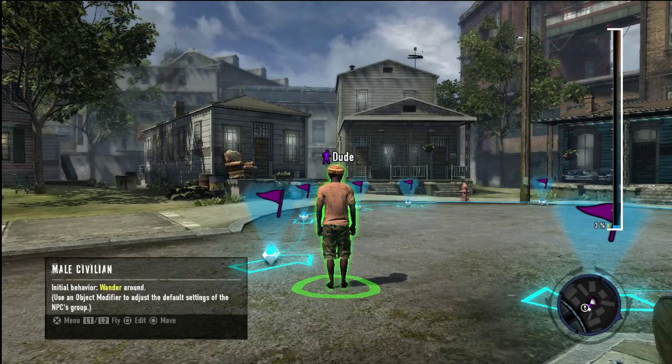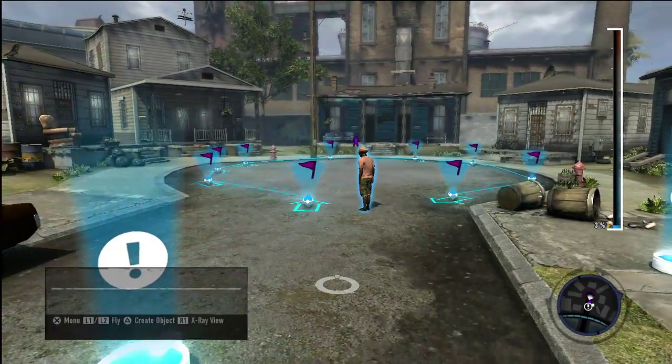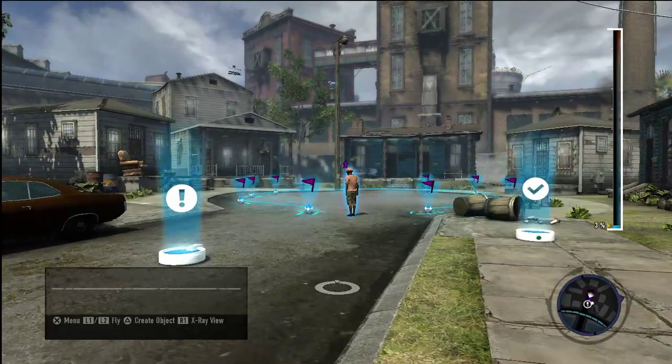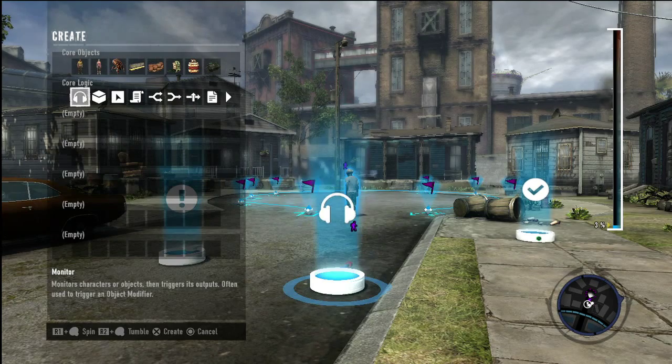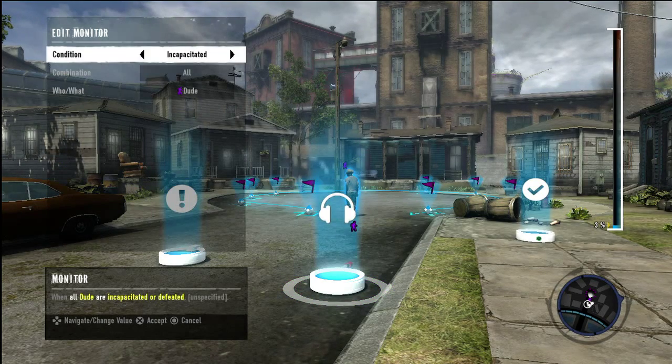Now that your NPC and path are in place, you'll need to create the logic that will get the NPC moving. You can use a monitor or a volume as the conditional trigger to get the NPC to move along the path, but for the purposes of this tutorial, I'll be using a monitor. Enter the monitor's edit menu to set the condition — in this case, the monitor will be set to Mission Start.